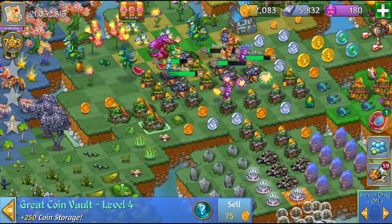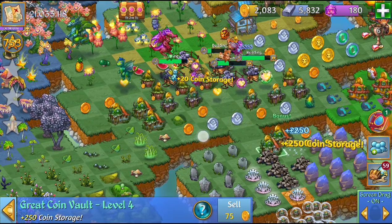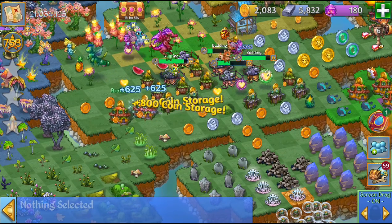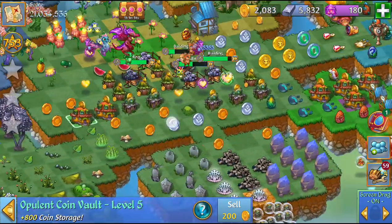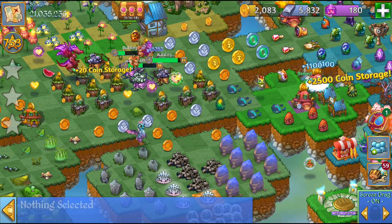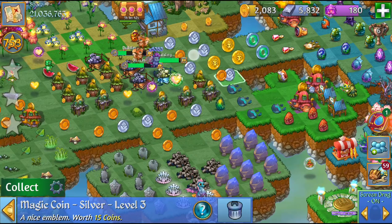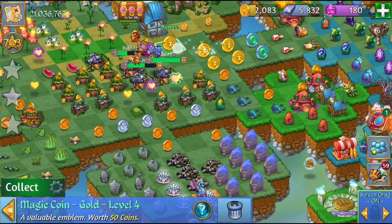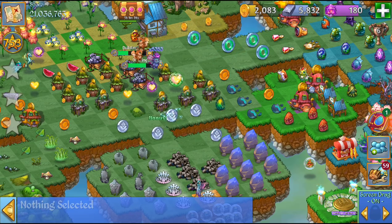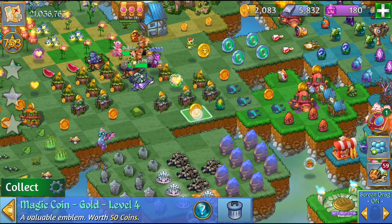These ones have that little orange thing on the side — the great coin vaults. Here I'm gonna do my next five merge. Then I'm gonna merge these five great coin vaults. And here I'm gonna go ahead and merge these five opulent coin vaults. Then merge these five silver coins, merge these five gold coins — just clean up a little bit, make a little space. Here I've got these five silver coins.